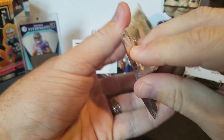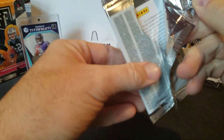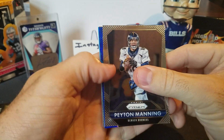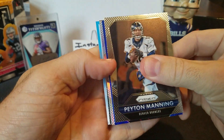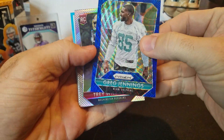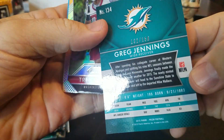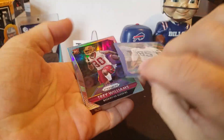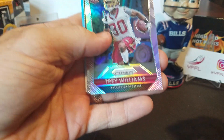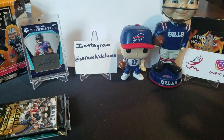Prism 15, another thin pack. Peyton Manning — we got a little color here. Peyton Manning Prism, very cool. Greg Jennings — that's got to be some sort of parallel refractor, and that's numbered 132 out of 150. I think he's an analyst now for one of the shows. Trey Williams and Eric Rowe finish up our rookies.